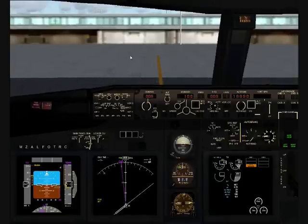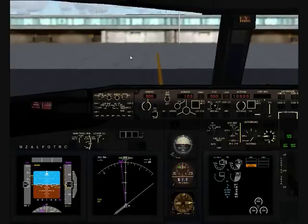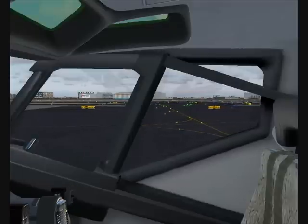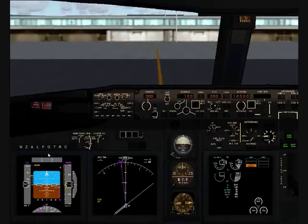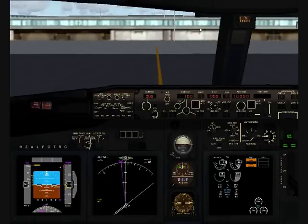Autobrakes must be set to rejected takeoff for an emergency. Engine 2 is just established. We're now going to start engine number 1 — same sequence.